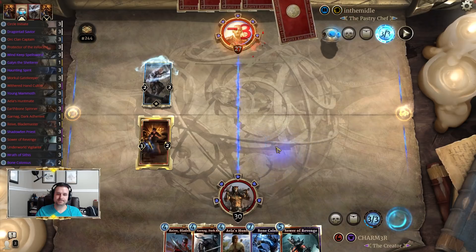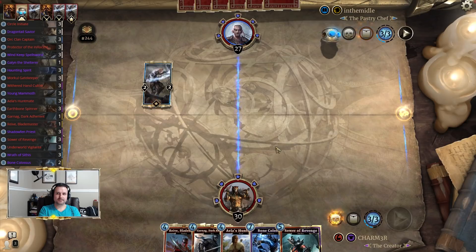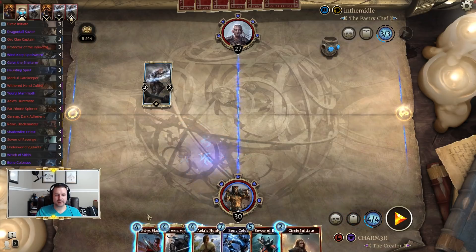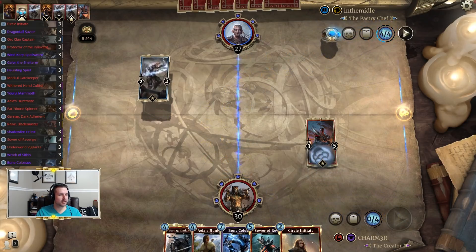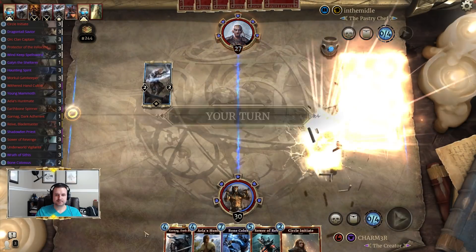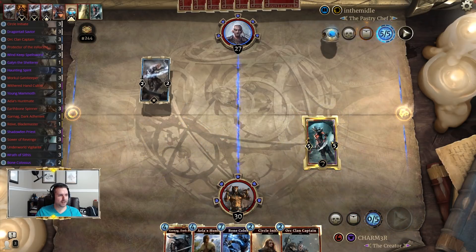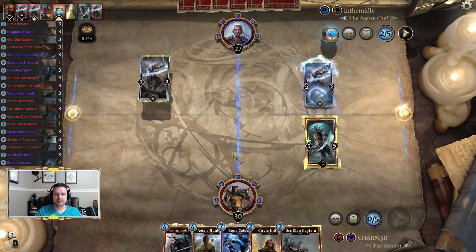We can develop Reeve and a Sower, which are some pretty powerful plays, but at this point because of their lack of playing things we have to assume this is control mage and we're just giving them free turns — not pressuring them, which is a problem. The question is what kind of control mage this is: rest mage, support mage, or just standard control.